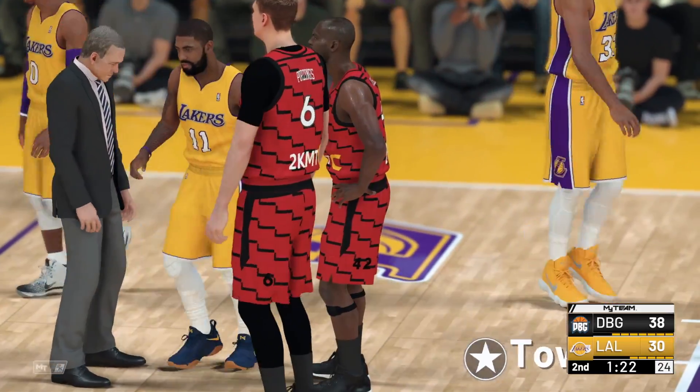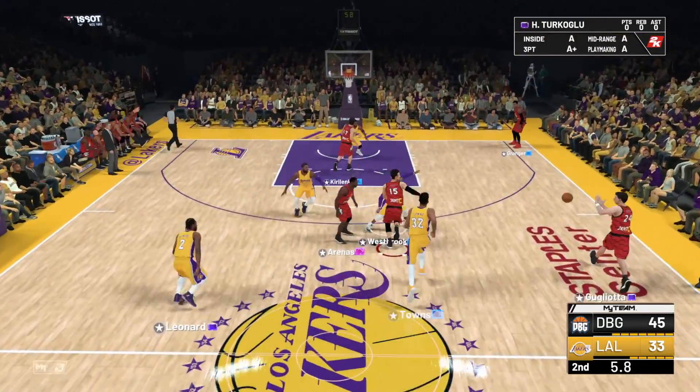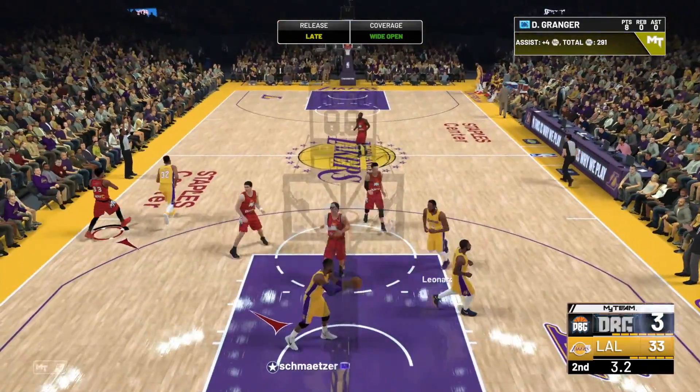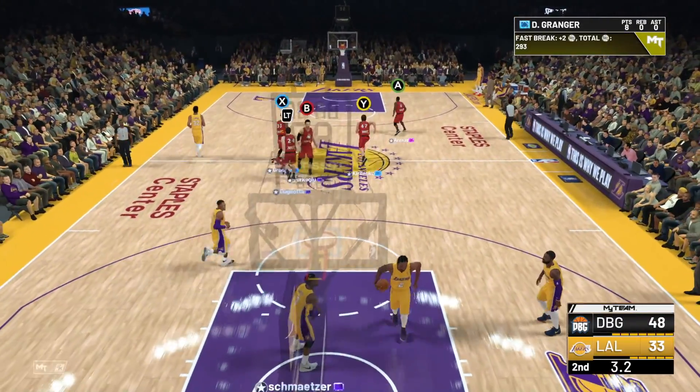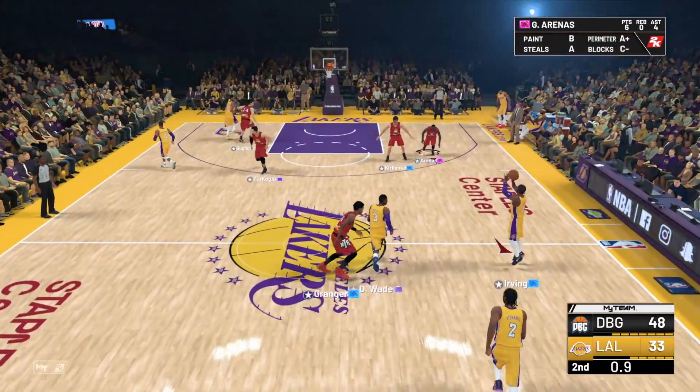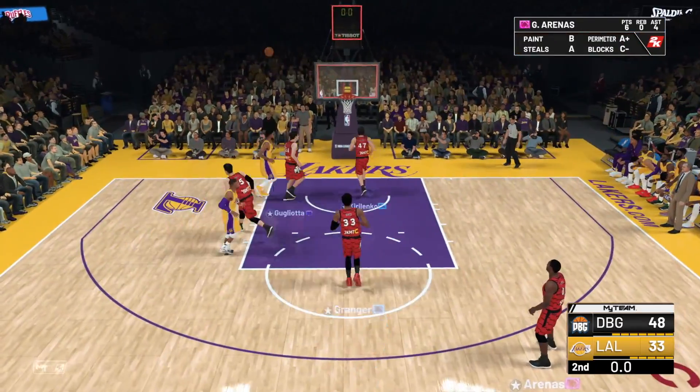Hopefully he keeps this up and has a really good second half. Corner for Granger, three for White and he knocks it down. This lead is now 15 points at halftime. We are now very, very comfortable and we have scored 48 points in a half, which is nuts.